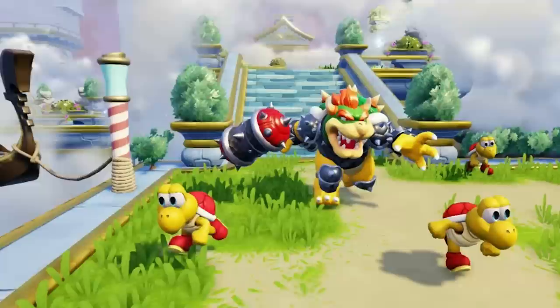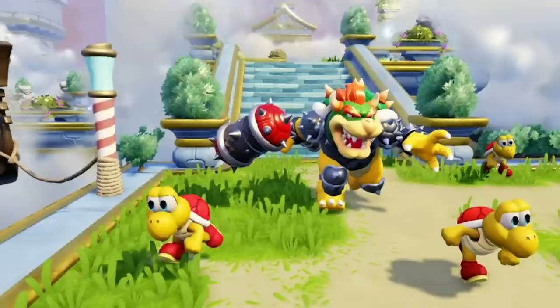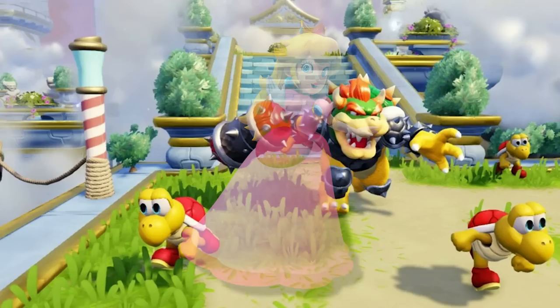In Skylanders Superchargers, Bowser and Donkey Kong made guest appearances. Other characters considered included Kirby and Star Fox, and one that got very heavily considered was Princess Peach — but she was ultimately dropped from the game.